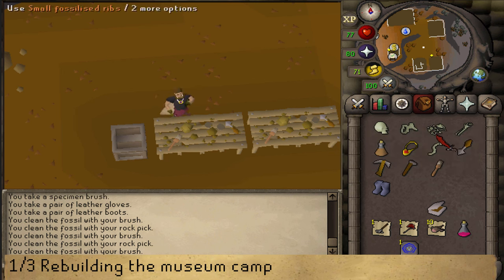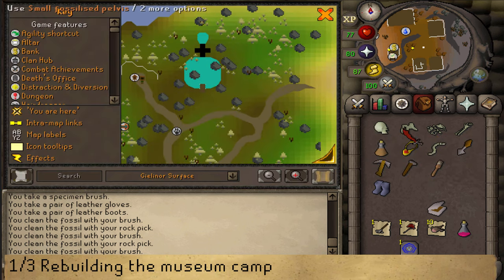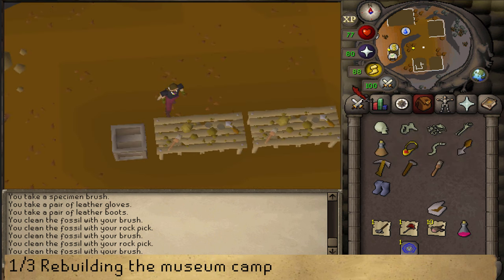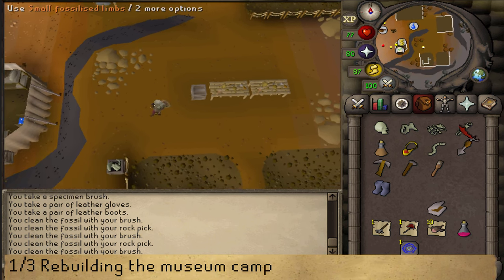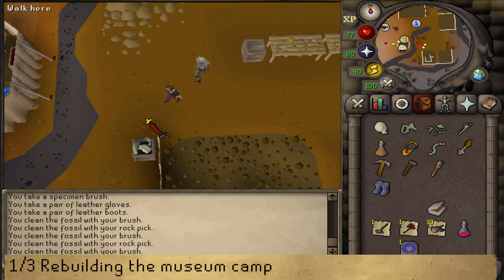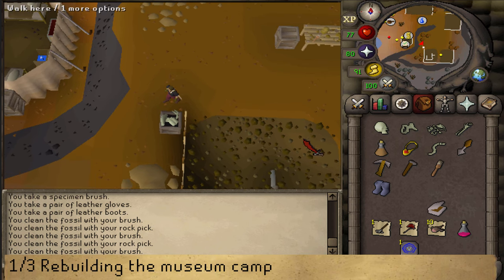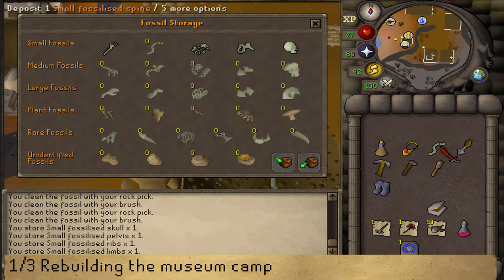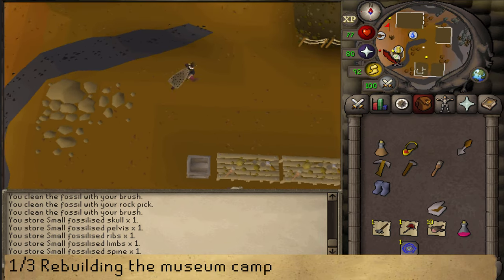There are two things you can do with these bones. Option one: enrich the bones in the small pool north on the island — they will then provide 500 prayer experience each. Option two: add them to the Varrock Museum display for a 2000 experience lamp. To avoid depositing the bones in your bank, just southwest of the cleaning table is a fossil storage — store your clean fossils there and they will be teleported straight to the Varrock Museum.